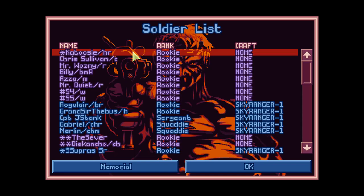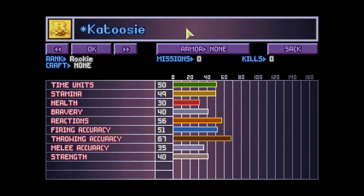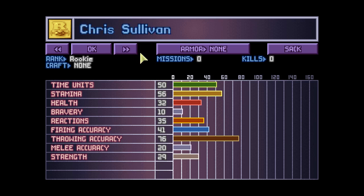And we're back. First we have Resurrected Catusi — second incarnation has very good reactions, decent firing accuracy, very strong, but time units are not so great. Then we have new guy Chris Sullivan, a coward: no reactions, no firing accuracy, relatively strong but no time units — not that good. But I don't want to sack anyone; you'll be at the front of the Skyranger and hopefully we'll get a better soldier soon.